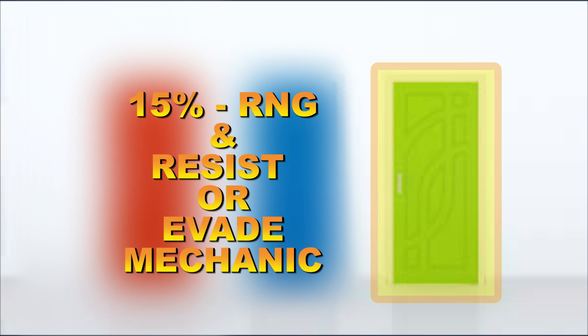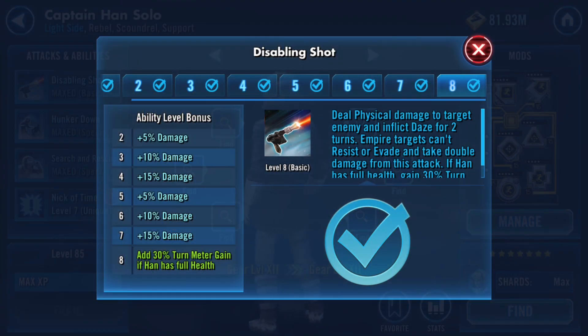However, there are extenuating circumstances at door number three with certain characters and abilities — things like 'Empire targets can't resist or evade' or 'Rebel enemies can't resist.' What that means is: even if the character has enough tenacity to stop the ability at door number two, the rejection from door number two is passed to door number three, and door number three says 'wait — we're going to allow it to occur' because it's hardwired to always pass on this particular ability.